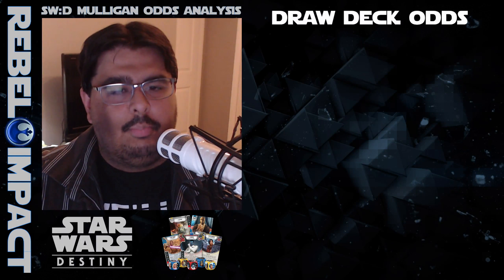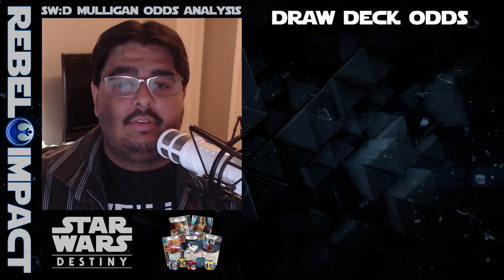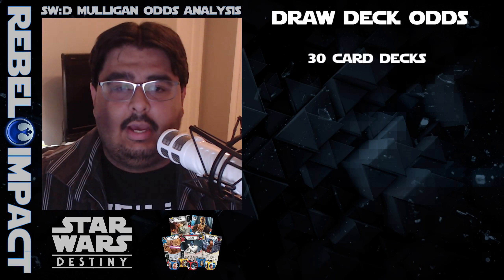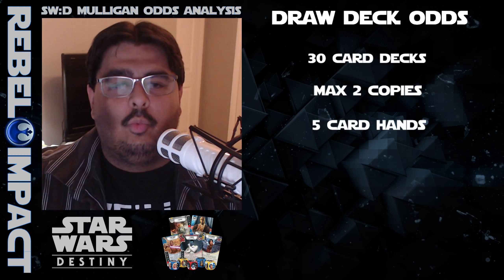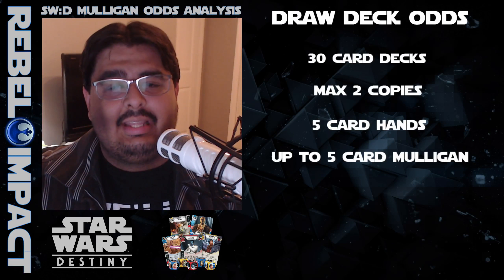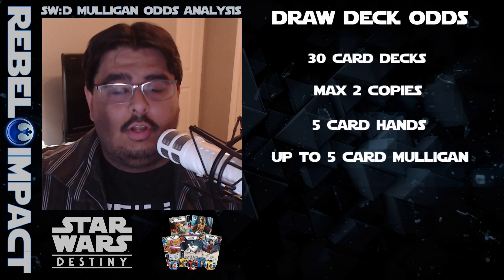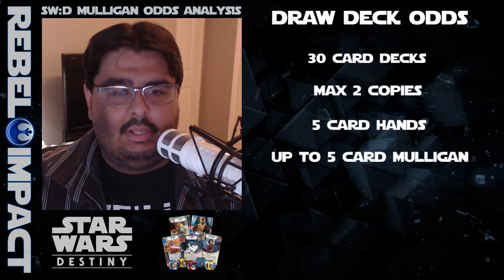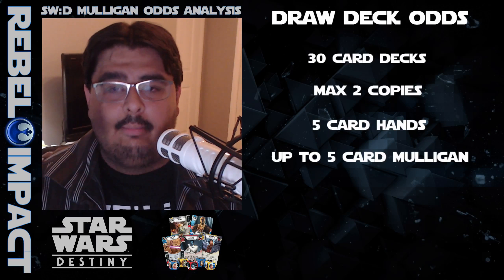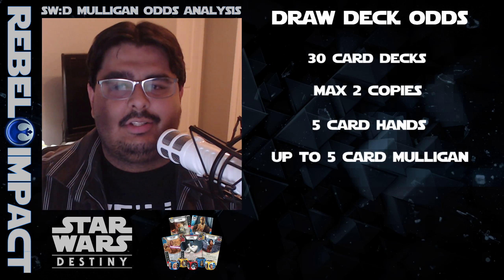Just so we can start building up the concept here, we need to discuss the basics first. Right now, in the standard constructed format of Destiny, we're allowed to have 30 cards in a deck, a maximum of two copies of any one card in the deck, five cards in our hands, and we're allowed to mulligan up to five cards back into the deck after we see our first five cards.